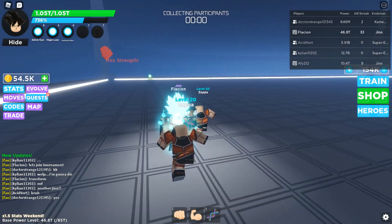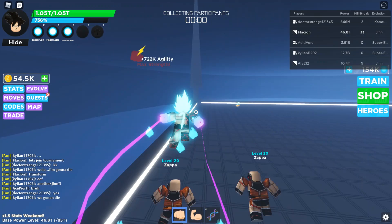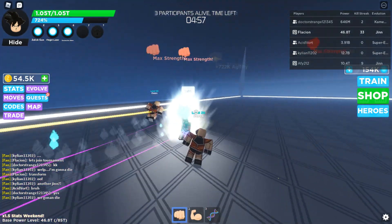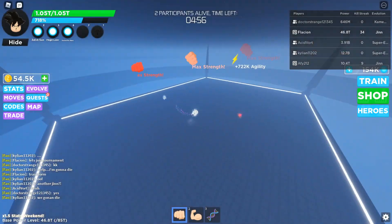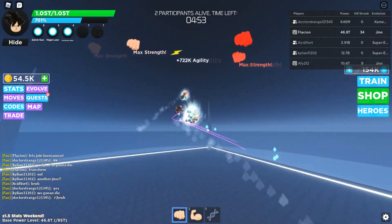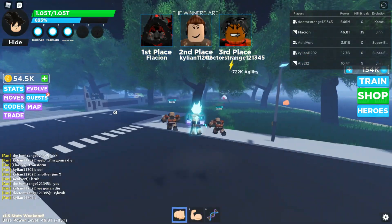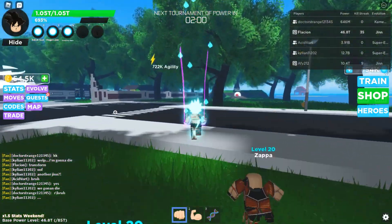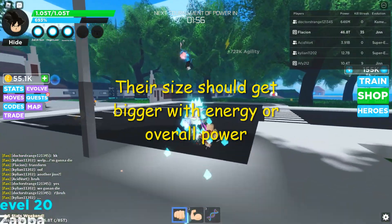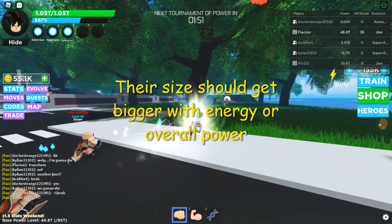Now I will show you how I fight in this game. I don't really use any abilities until I need them because I think just flying and punching opponents is easier and better. We got one of them — we are just so fast, spamming clicks and getting close. You are just so strong with punches and high fly speed. I think they should buff abilities because they aren't really useful in PvP fights.